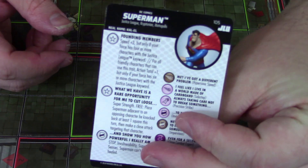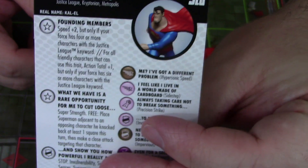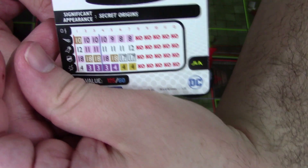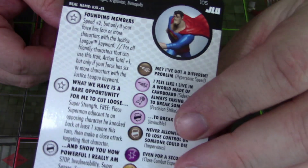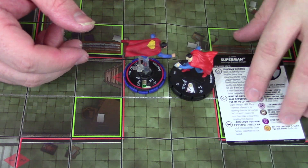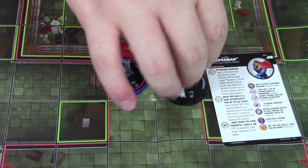Moving on to the new Superman from the JLU starter. The reason I like him is because he's got a trait — Founding Members, speed plus 2 — but only if your force has four or more characters with the Justice League keyword. Starting off with a 10 movement hypersonic, that basically makes it a 12 movement hypersonic. He's got flight, 12 attack, 4 damage, and his other trait that gives him super strength. As a free action, you can place him adjacent to a character he knocked back this turn and then make another attack on that character. The super strength gives him knockback — so hypersonic in, punch him, knock him back a couple squares, take some knockback damage, place him adjacent, make another free attack. It's really strong and powerful, though he does only have hypersonic for one click.